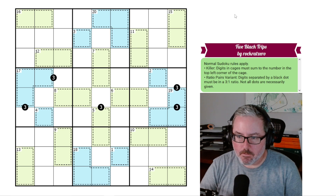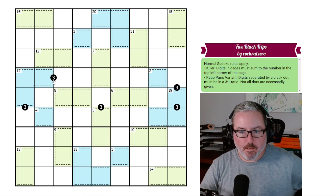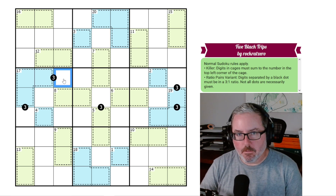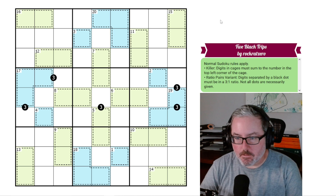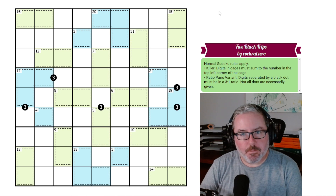Now we've got the ratio pairs variant. Digits separated by a black dot must have a 3 to 1 ratio — not all dots are necessary. So essentially on this particular black dot, which has the 3 in it, whatever this digit is, this is either a third of it or three times it. It's just a ratio of 1 to 3, or 3 to 1, depending on how you like to read those ratios. There doesn't appear to be anything in terms of the coloring — it's probably just aesthetic. So let's jump into this puzzle and get started.